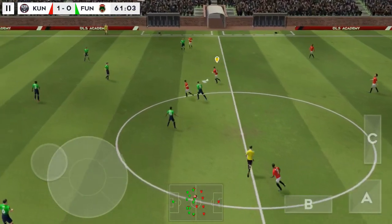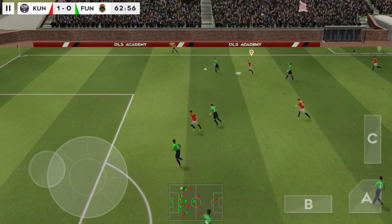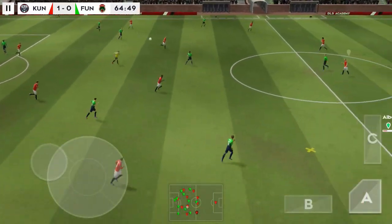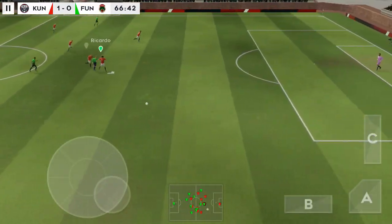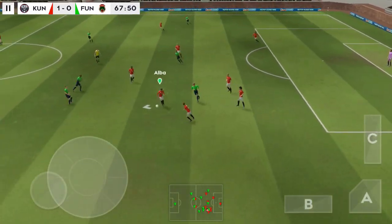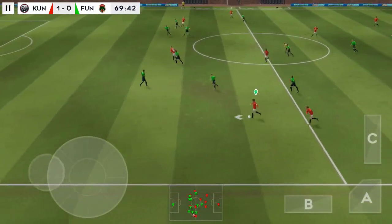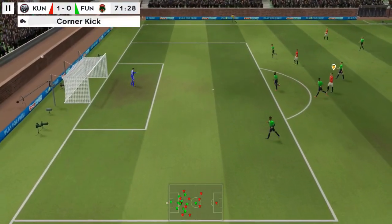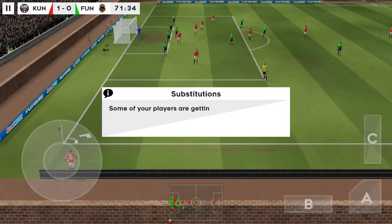That's good link-up play. Fast well. Back to the keeper. Alba on the ball. Long range effort — he got a good hand behind that. Some of your players are getting tired. You should bring on a substitute.